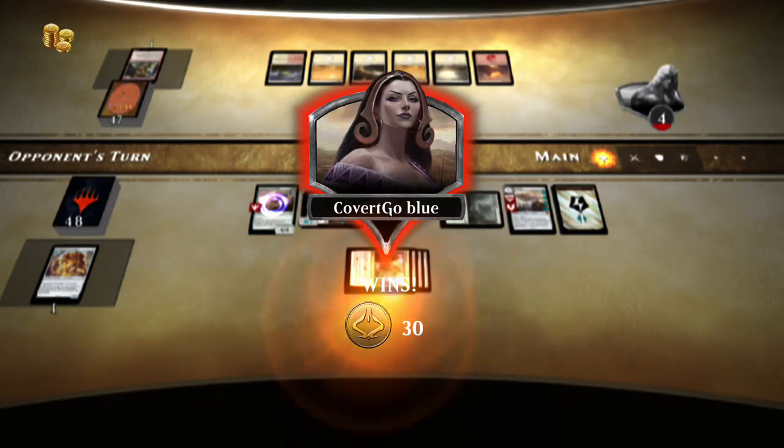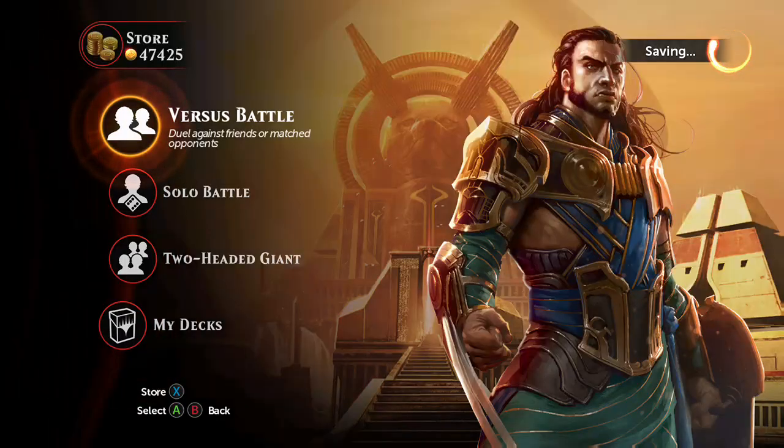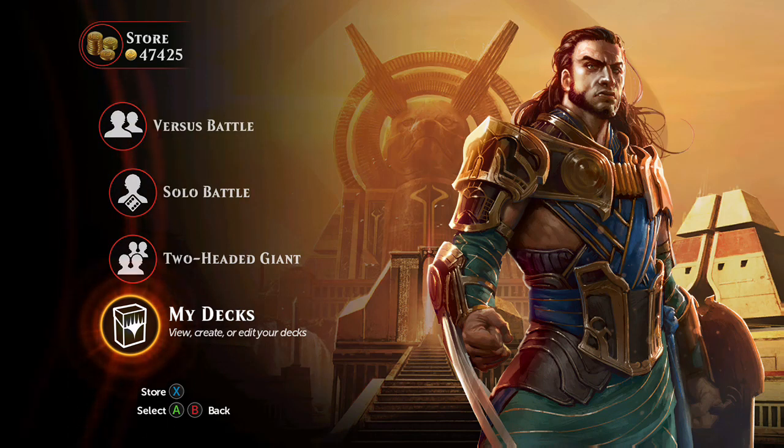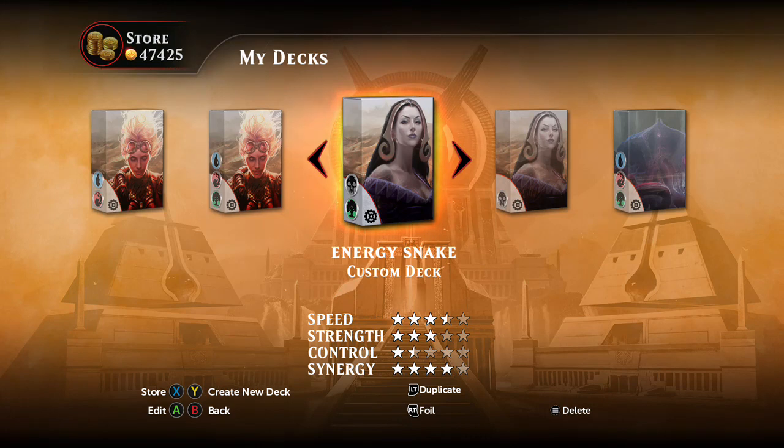Oh my goodness — a little anticlimactic on the fifth game, but there you go: 5-0! Didn't even cast that Ambush Leader — the General sought. Alright, so that enshrines energy snake into the hall of champions and the Quest for the Best. Hope you enjoyed that! I'm going to take a quick breather — I might come back in a few depending on what else is going on. Thank you for watching, I'll see you later.